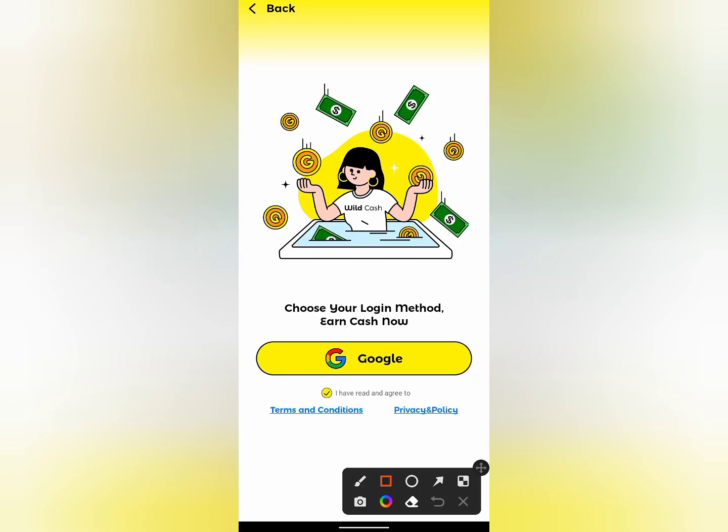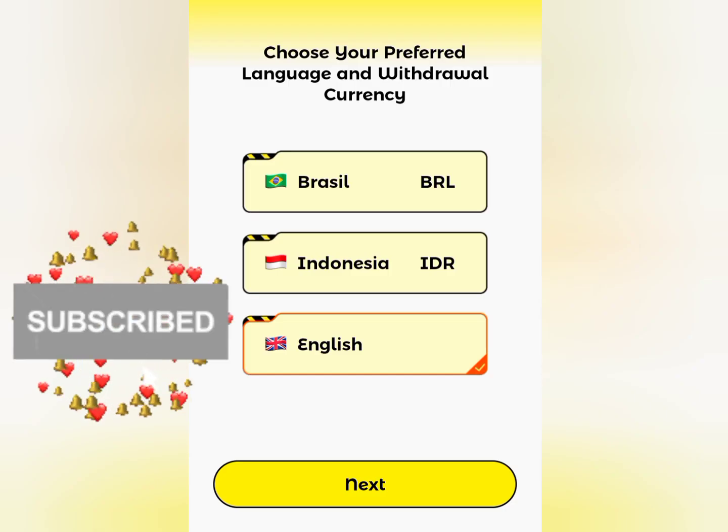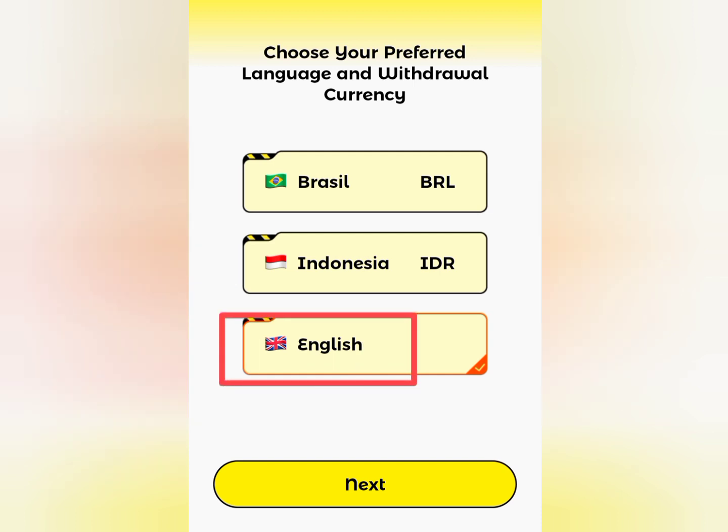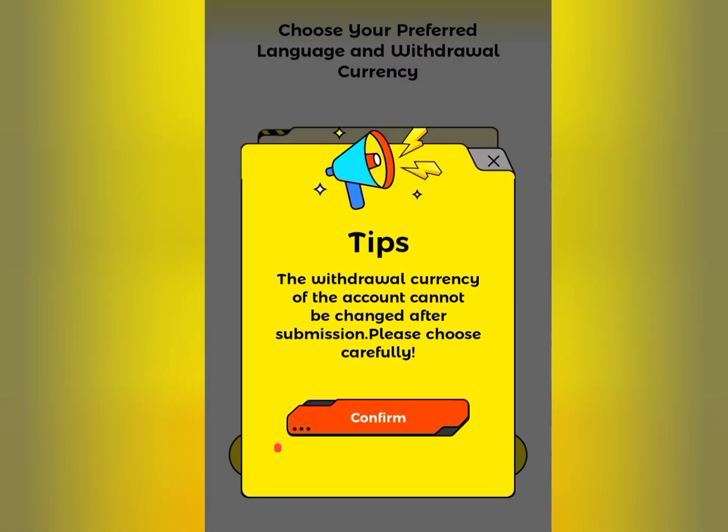Once you have opened the app, click on Google to automatically register using your Google account. It's going to load up and then take you to a new page where you'll select your preferred language. I recommend you select English and then click on next. Note: you won't be able to change your language once it's been selected.